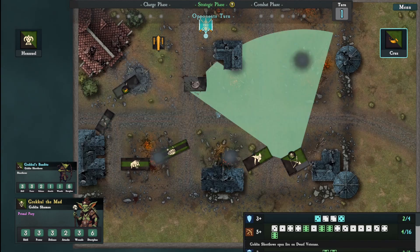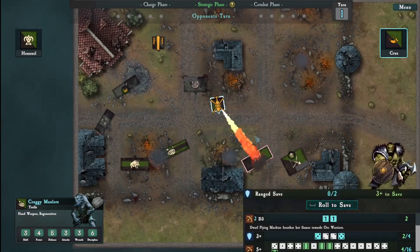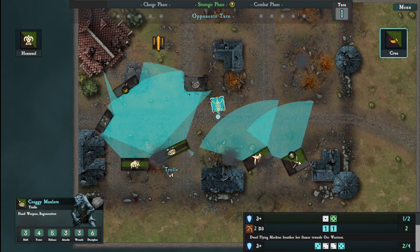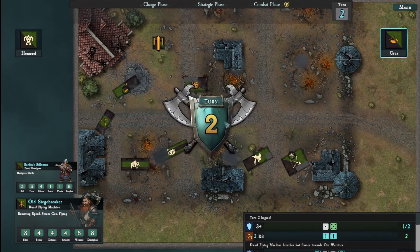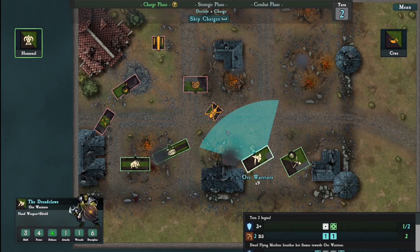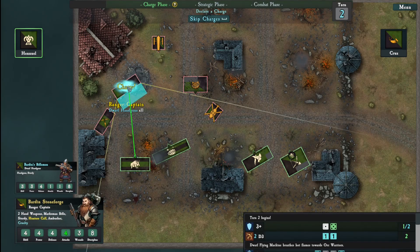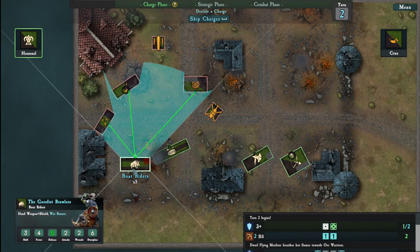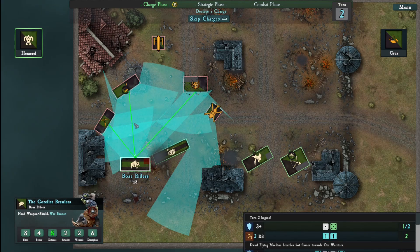Here comes this flying machine - he probably puts it right about here. And he's gonna side charge my trolls. That still leaves my riders to go for the captain if I want to. You're not in range though. The question is: do we go for the miners or do we straight into the rifleman? But if I go for the rifleman, he will get into my back for sure. So we're going for this one.